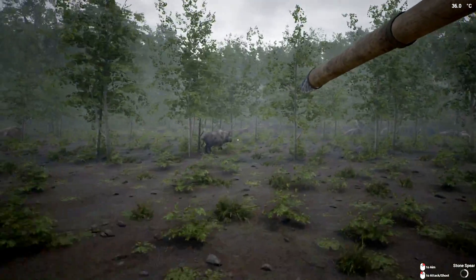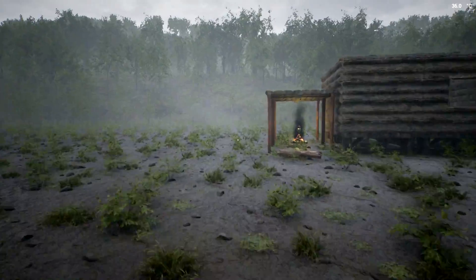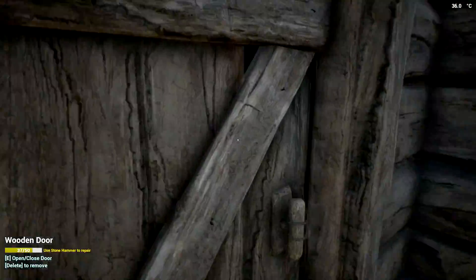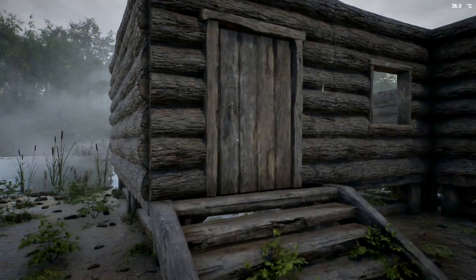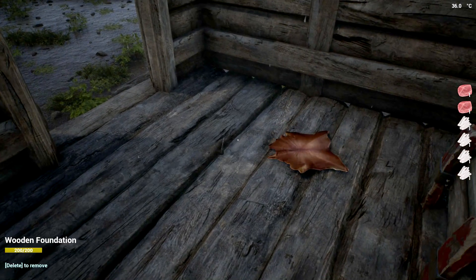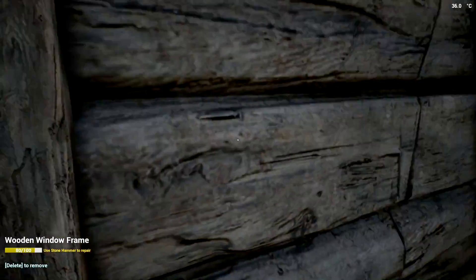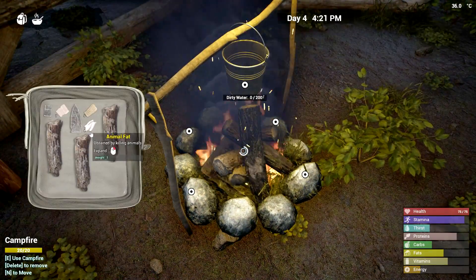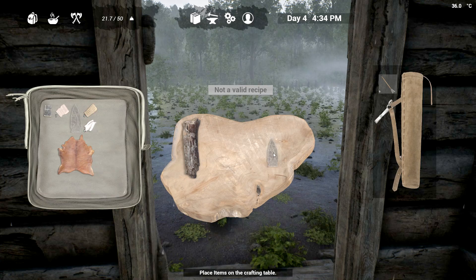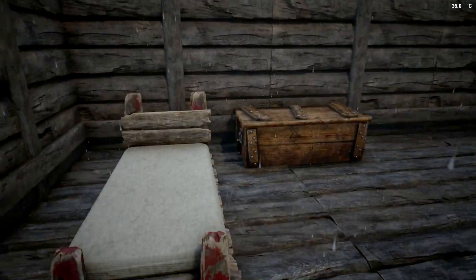I'll just throw this at this son of a bitch right here and kill it for food. Oh shit, I got hit from the side — I screwed up, he's charging, he's freaking pissed! Oh no — oh my god, he's a zombie! Did he die? I don't know where my stone blade went, but there it is. I'm going to put this in the fire and craft myself a brand new one. Now I got a fresh spear — so freaking important to have.